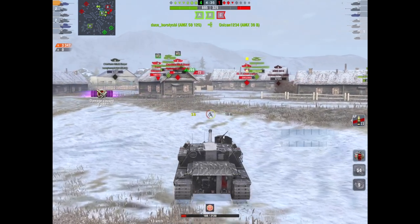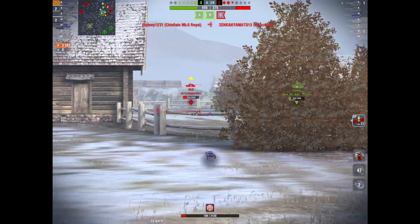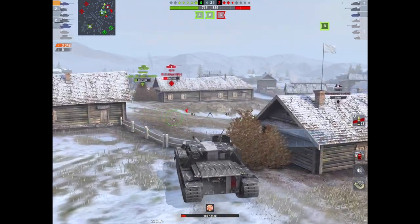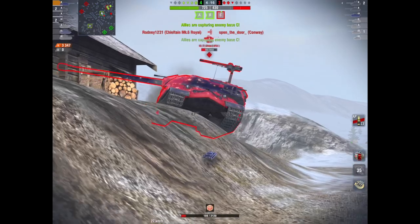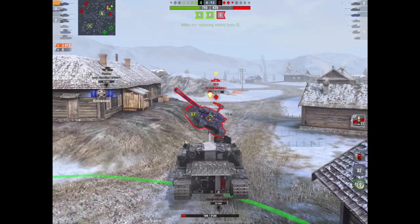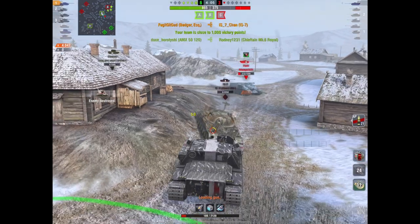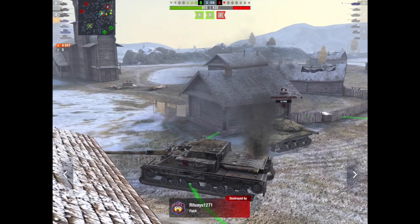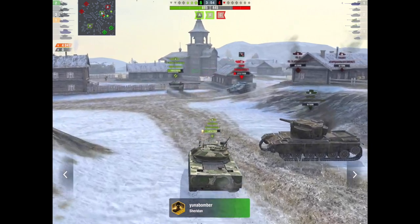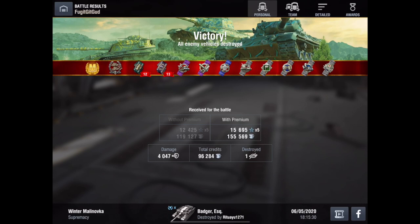Now we're at 3300, we've capped a base, been ultra aggressive. I do die in this game. The IS-7 makes a move, pushes in on one of my teammates, then makes a mistake by showing his bottom plate to the Badger. I facehug him — he can't pen me, but I can take him out. I over-angle to the Foch and the Foch gets my bottom plate, but we do 4000 damage, cap a base, and take a kill. I got a mastery on my second game.